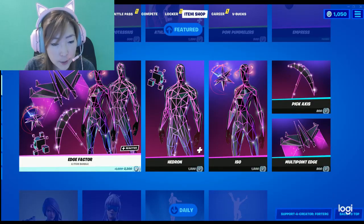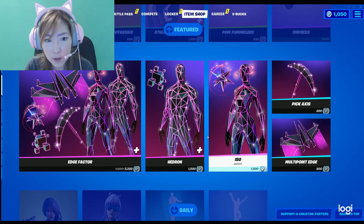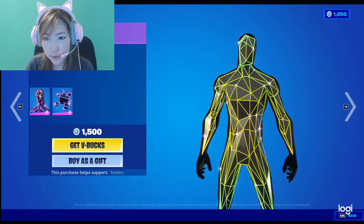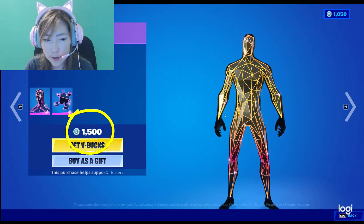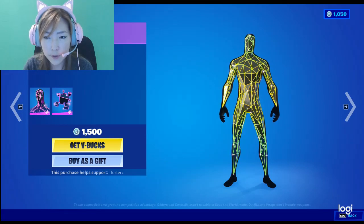And we have Edge Factor Bundle. This is 2,300 V-Bucks, and I guess it's a pretty good deal if you want all of them. They all look really cool, very neon, and I believe their colors change. They're a little bit expensive, but I would say that it might be because of the way they were created — they look very difficult to make with all the different colors changing.